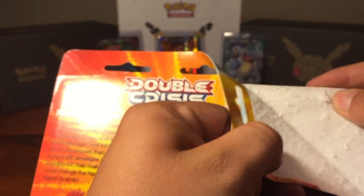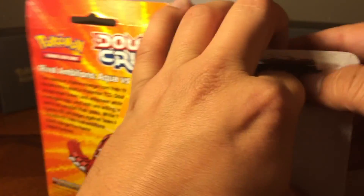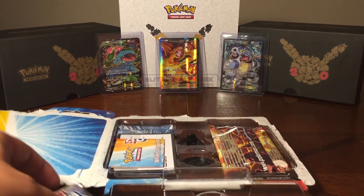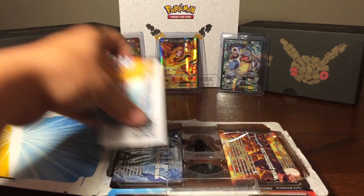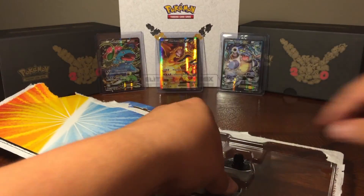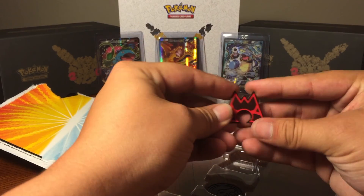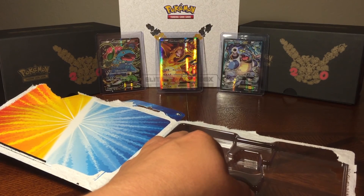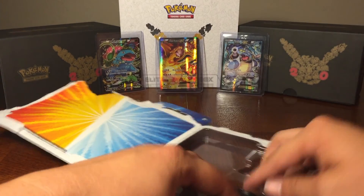Let's open it. So let's pull that back right there, get those out, and let's just kind of go over what's in this real quick. We got a cool magma pin right there for you guys — that's actually metal.